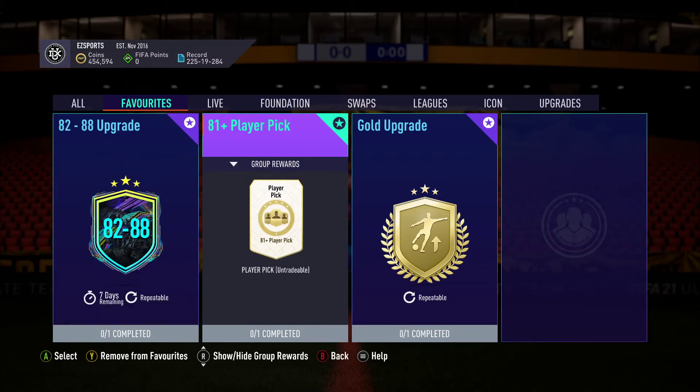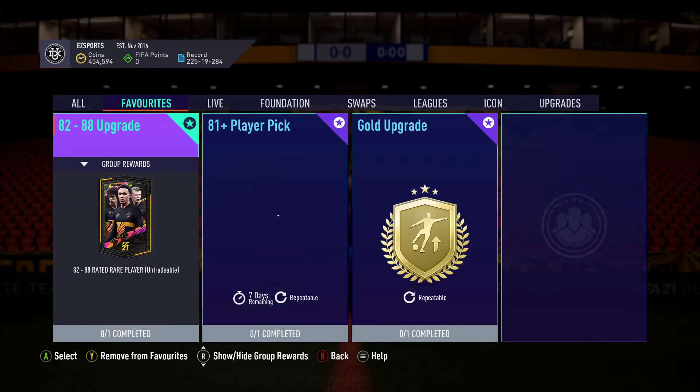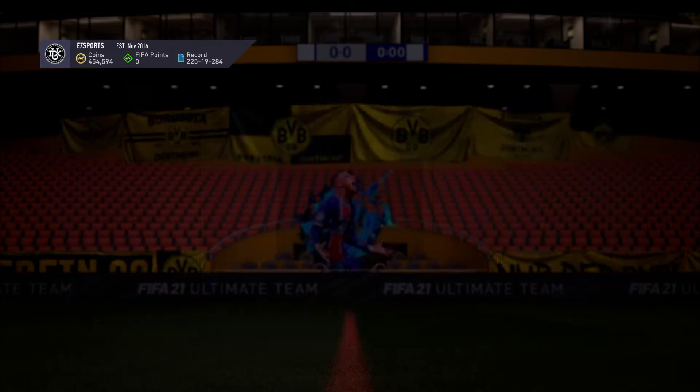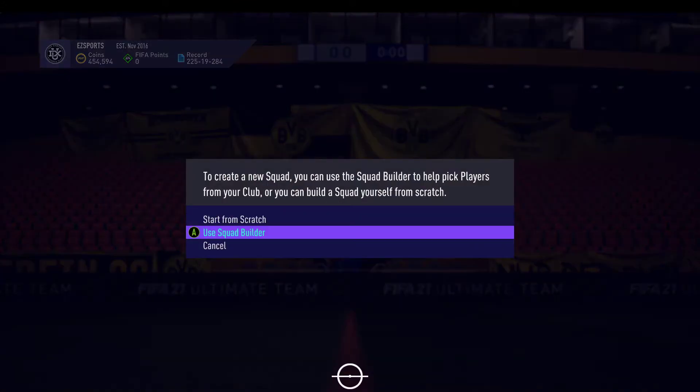They're both good for crafting. If you've really got nothing and want to use the bronze pack method, then I recommend the 82 to 88. But if you've got enough rare gold, then you'll probably go for this. We'll do one of each, just to show you what sort of thing you can get.